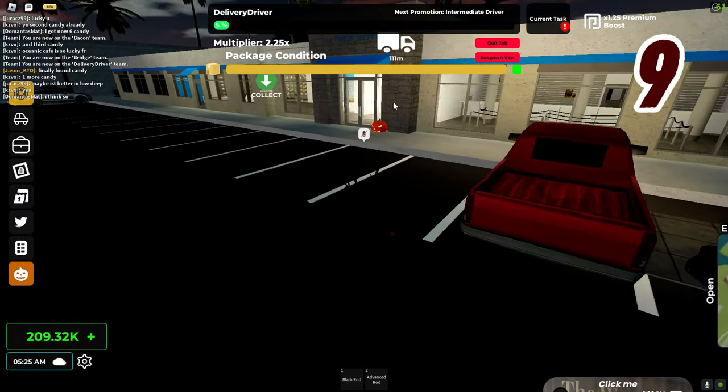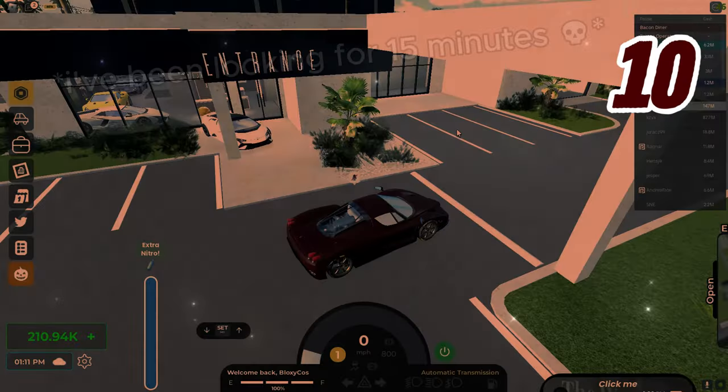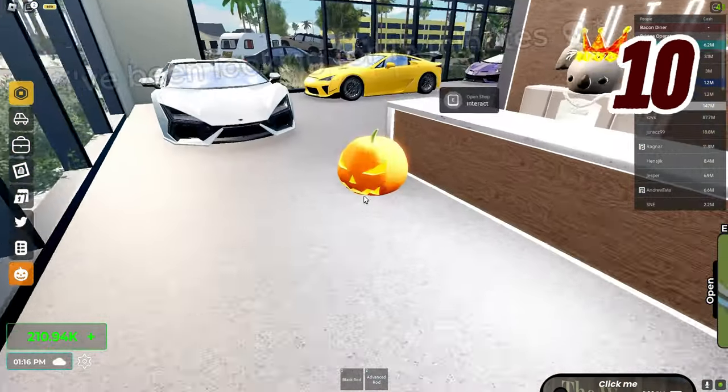We're getting close. Do we have a pumpkin here? Oh yes, there we go — number nine. This one is at the postal service. That's literally one inside the dealership — are you kidding me? How did I miss this?